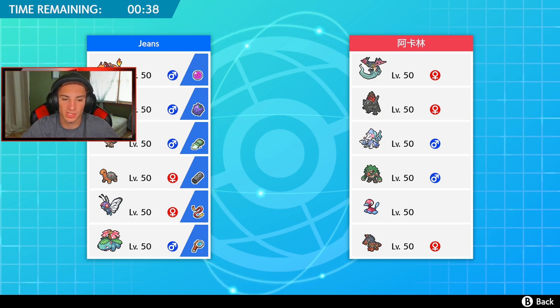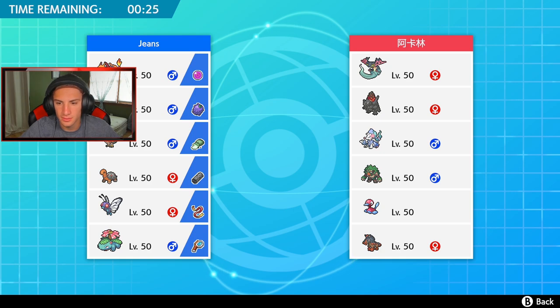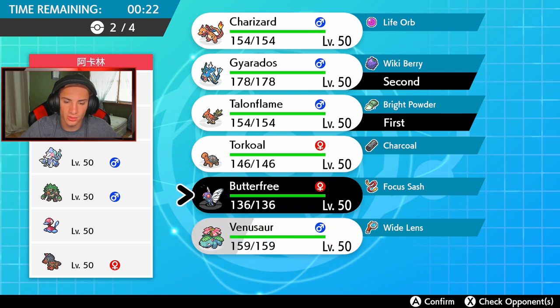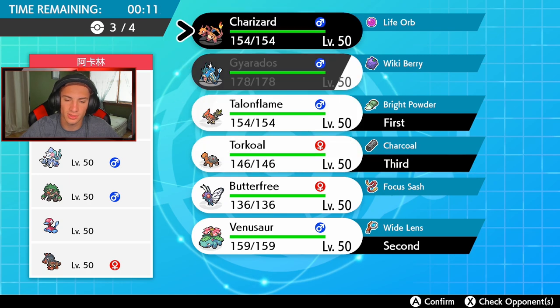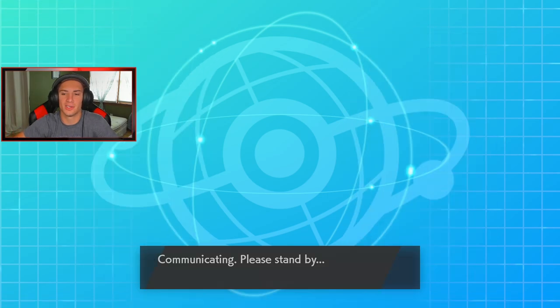I'm rolling Talonflame for sure. Who else should I bring for turn one? I feel like Sun team — let's lead Gyarados. Should I lead Butterfree? Let's make him figure it out. Actually, don't lead Venusaur — bring Talonflame and lead with Gyarados. Let's bring Torkoal too — eventually I can swap in Torkoal and then bring Charizard. Let's go with the good old Sun squad. Let's get rolling!